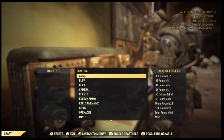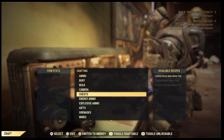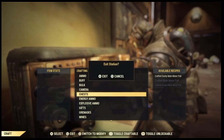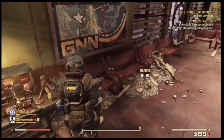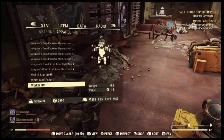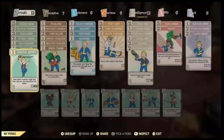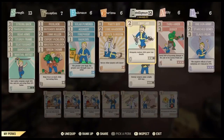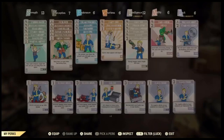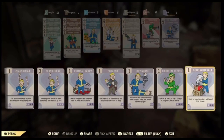They didn't pay attention. I clearly said in the description that this method of obtaining the helmet you can no longer do anymore. That's the reason why I showed you the combat armor helmet and the gas mask. But I digress.